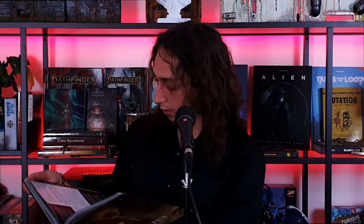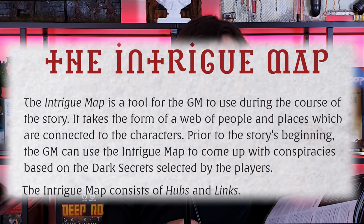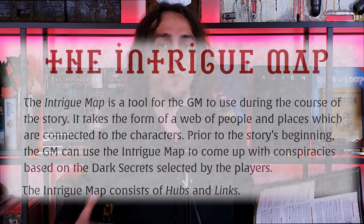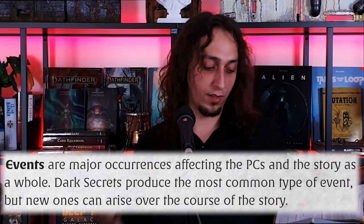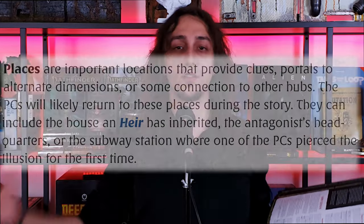Looking at the book, it says the intrigue map is a tool for GMs to use during the course of the story. It takes the form of a web of people and places connected to the characters. Each node in the graph they call a hub. You put the player characters into the map, then you have events — any major occurrences affecting the PCs or the story as a whole, which I described as dark secrets in Cult. Then some places, maybe a house to be inherited or major landmarks for the characters.